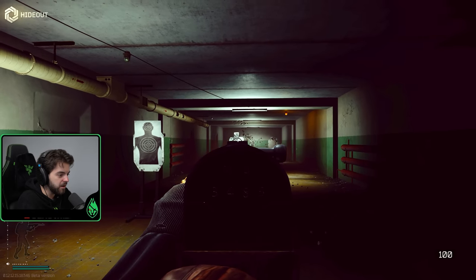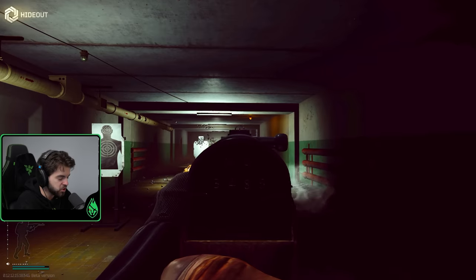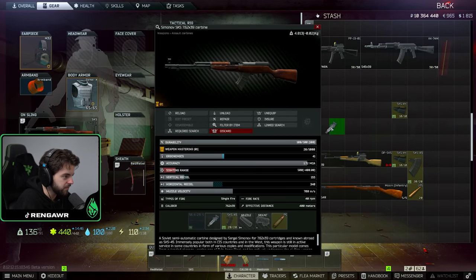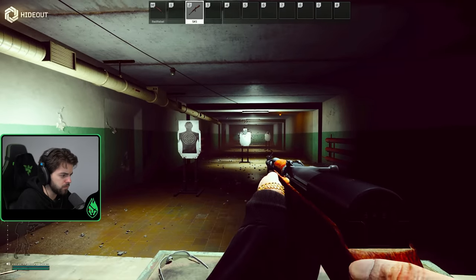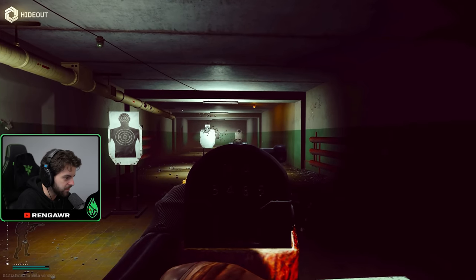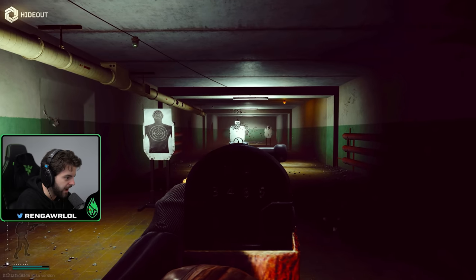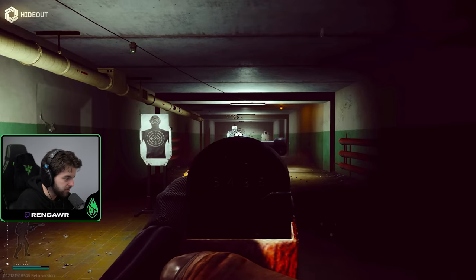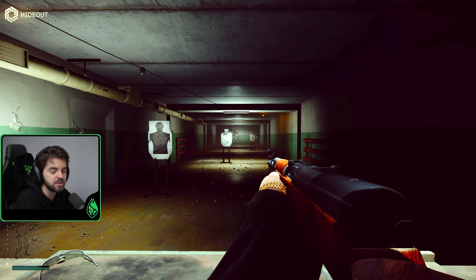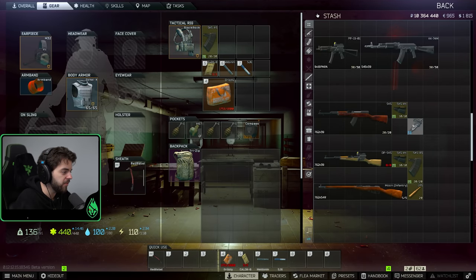The problem with the SKS is the iron sights have a very bad picture in this game — it's hard to land follow-up shots because the gun jumps so much. The trick I use: take off the rear sight by dragging it off the gun. You still shoot extremely accurately. Look at the sight picture — I'm pretty much hitting directly on target. You get a better FOV and it makes your life a lot easier.